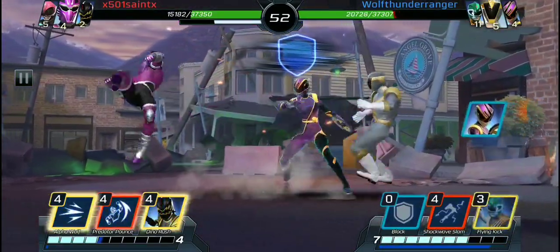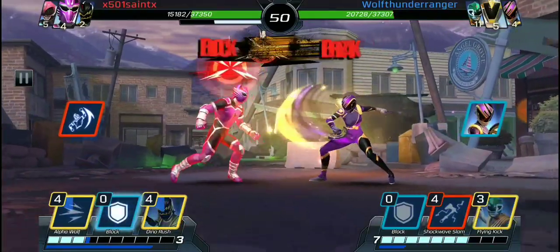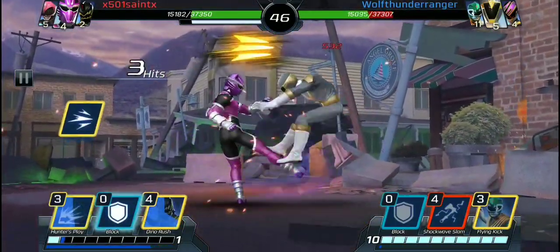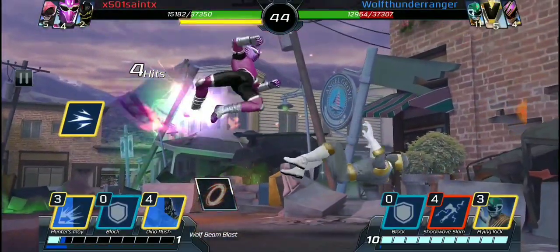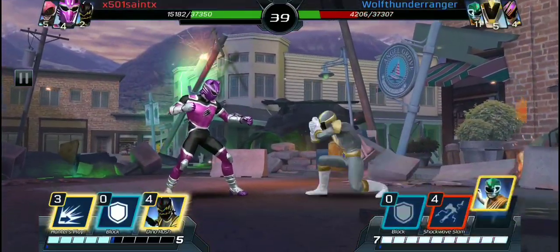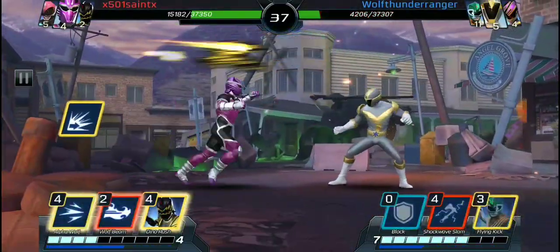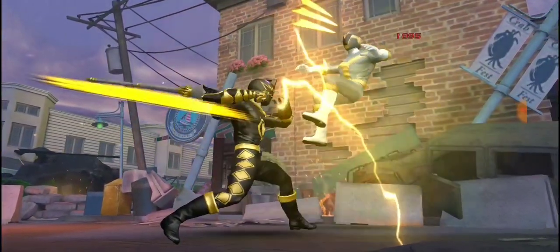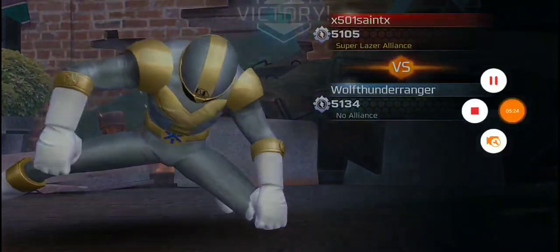Yeah, I tried Solar Ranger — did not work. As you can see, that's what I'm talking about where it's like a projectile — the projectile should just follow him to a degree. I know the graphics for this game are kind of sometimes whack, where you feel like it should hit, but I just don't know why it never does. He just hit the seven — I was wondering why he lost that match. So yeah, that's why I have a problem with the Solar Ranger assist.